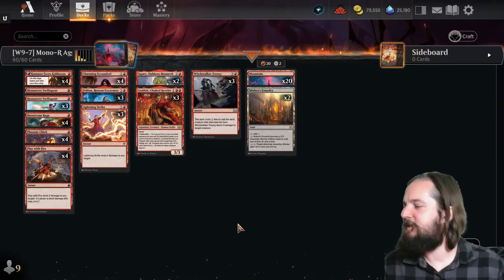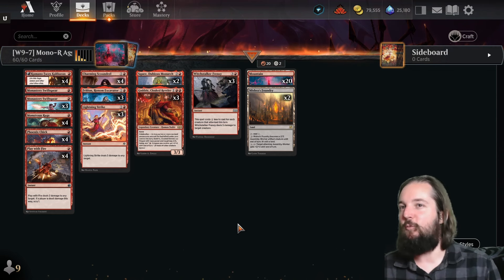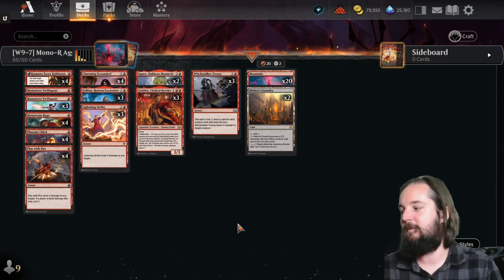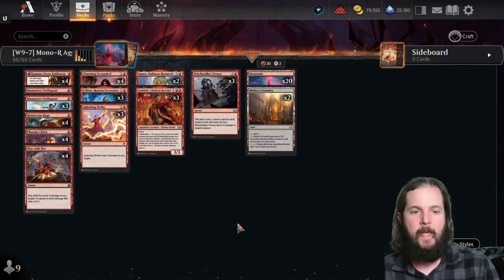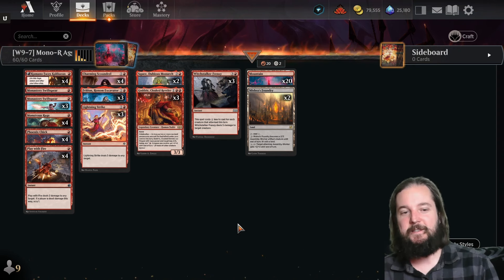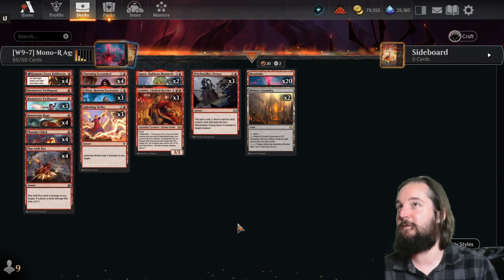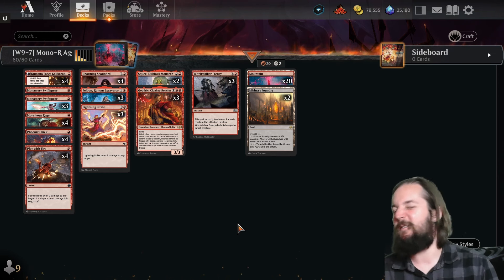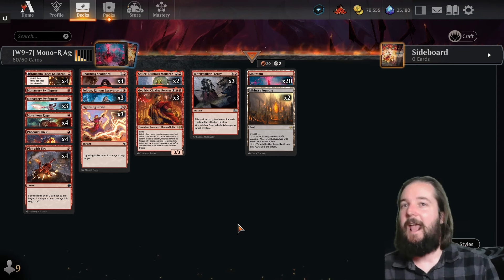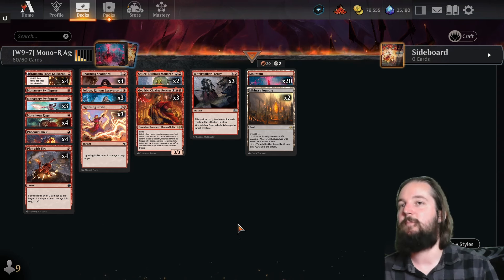That does it for the best of three segment. Now we're going into best of one. I like to keep an eye on the top performing decks in best of one according to Untapped, which is a tracker that tracks Magic the Gathering data. The number one performing deck is Mono Red Aggro — it overtook Boros Convoke as number one, partly because ultra aggro mono-colored strategies tend to be favored in best of one.